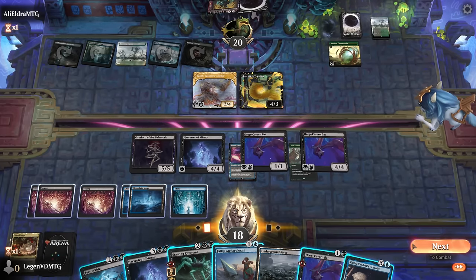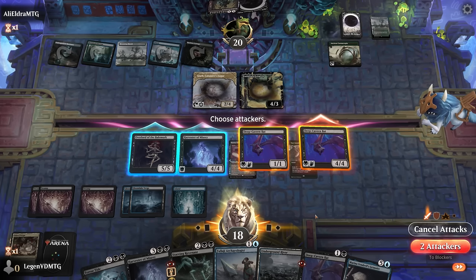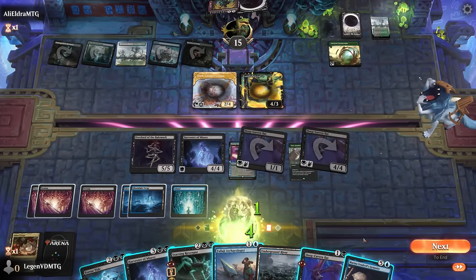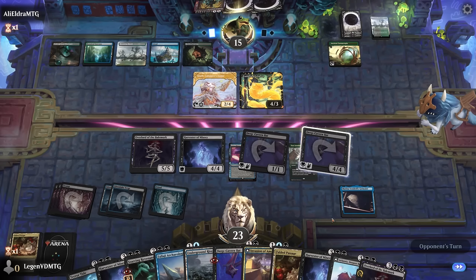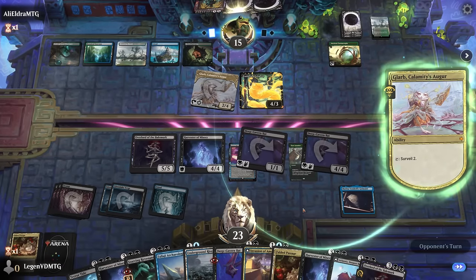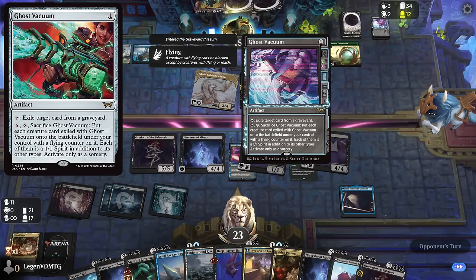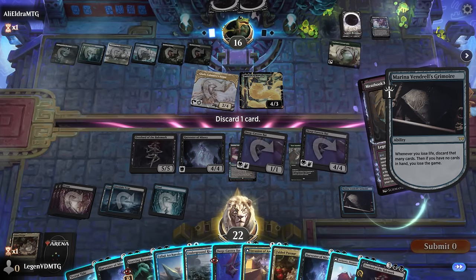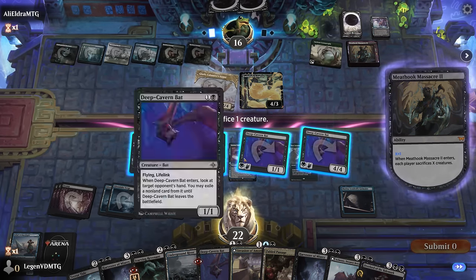If we'd played Grimoire first then attacked we could have drawn more cards, but we're worried about having enough cards left to combo kill with Revenant if the opponent gains life. The opponent plays Ghost Vacuum and Meathook Massacre, so we have to discard a card. We sacrifice a Bat, pay three life, and discard more cards. With the opponent at 13, playing Revenant should be good enough to start the combo.